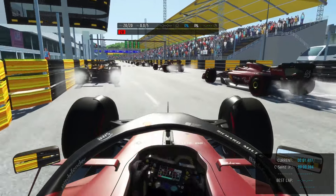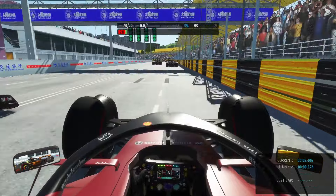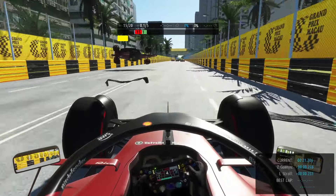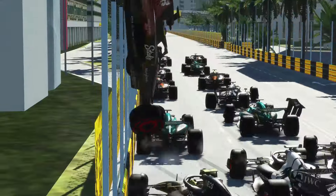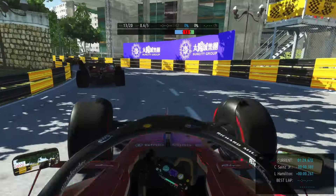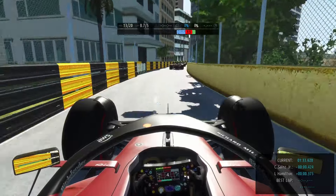The fire animation looks quite good for our simulator too. On attempt number two we have a much better start than last time, fighting with the McLaren, but then again the Alfa Romeo has a lot of fun doing barrel rolls — flipping so often. The cars behind have no chance, but we survived and are now in P13.